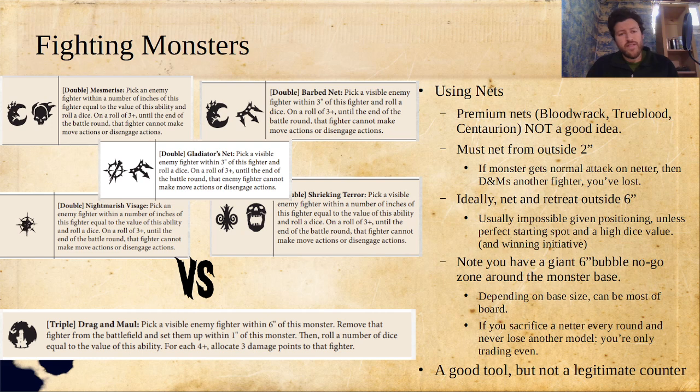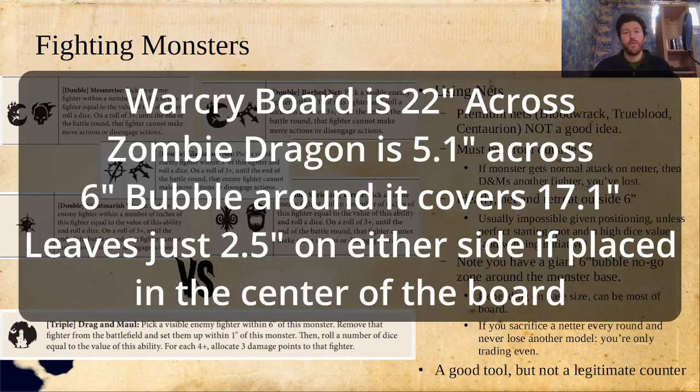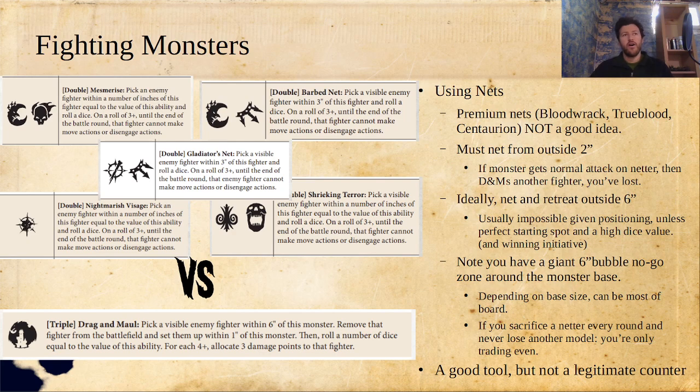When you net a monster, you still have a giant six-inch bubble no-go zone around the monster base. Depending on the base size, this six-inch bubble can actually be most of the board. A lot of monsters — especially on that 120 by 90 millimeter base — once they get towards the center of the board, can be covering all of the relevant objectives. In Ley Lines, a monster can cover three of the five objectives by just standing in the middle of them, where you just can't afford a six-inch bubble. The theory of netting them is really nice, but you have to know about this no-go zone — and depending on the monster, it might just not matter that you netted it.